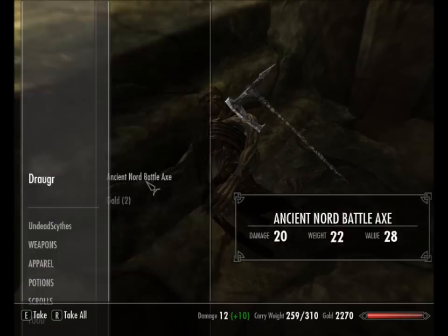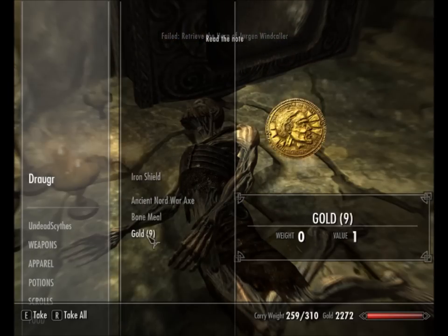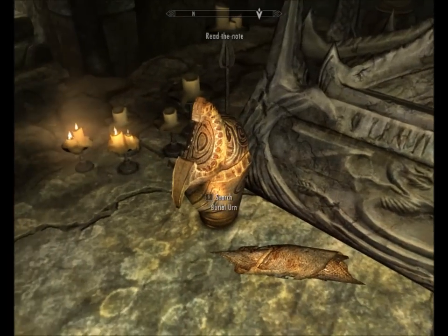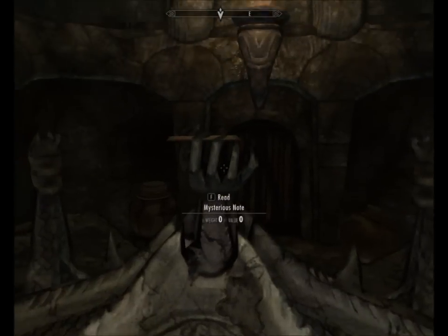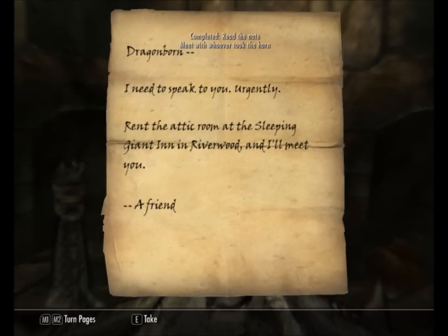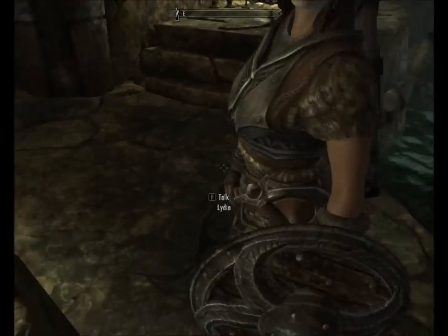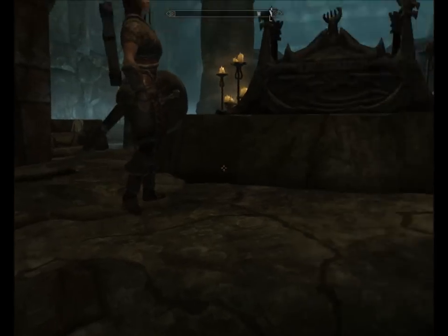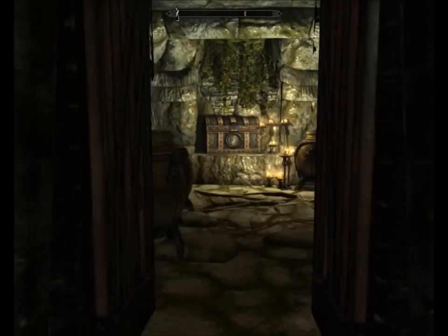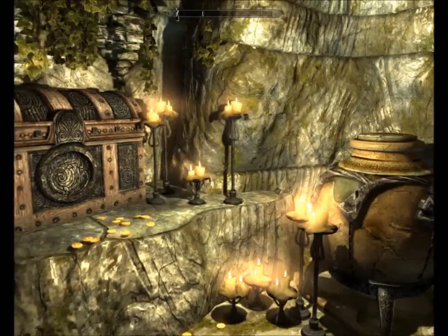We've got the zombies - looks like they've already been defeated though. What's in these burial urns? Silver amethyst ring, minor magicka, and a mysterious note. 'Dragonborn, I need to speak to you urgently. Rent the attic room at the Sleeping Giant Inn in Riverwood and I'll meet you.' Someone's beaten us to this place - they've taken the horn, and now they're holding it to ransom. They want to meet with me. Well, that's just harsh.